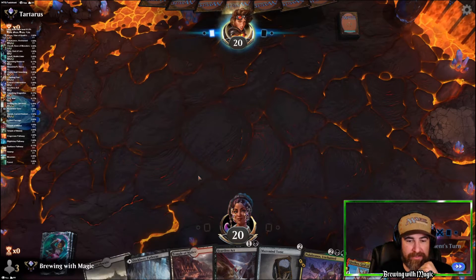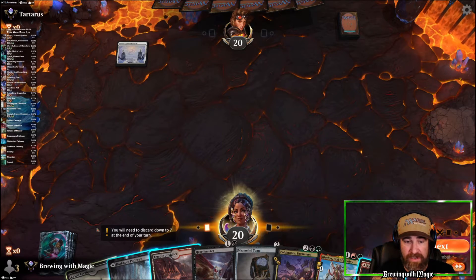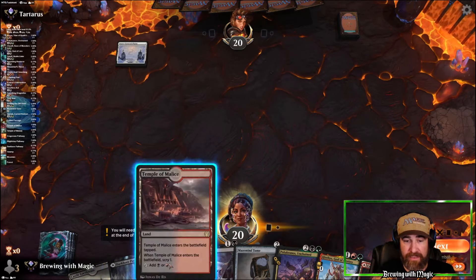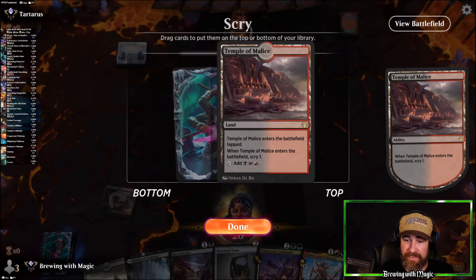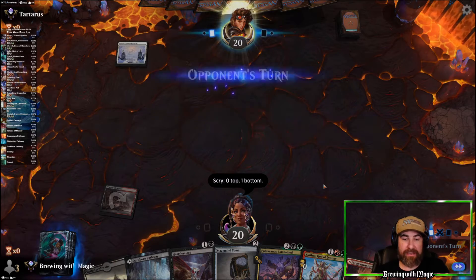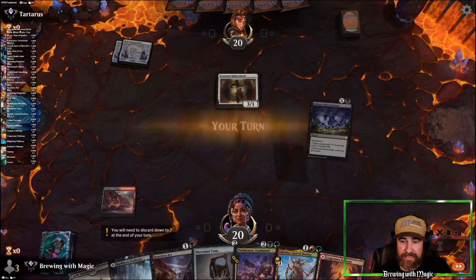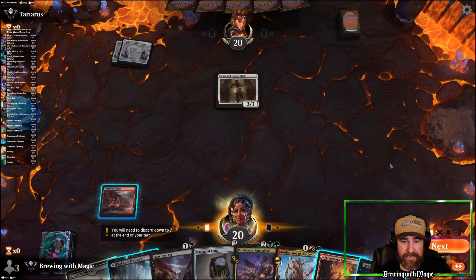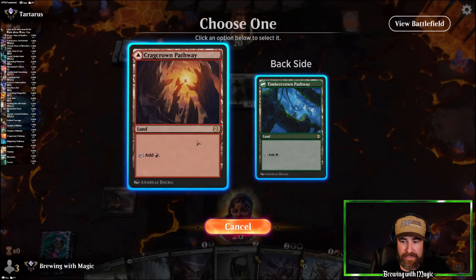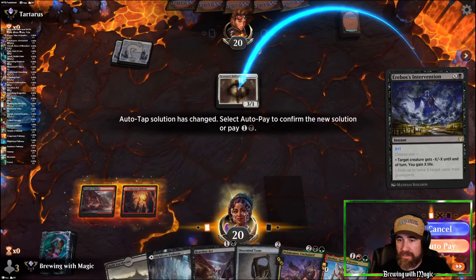We don't need the castle out immediately because we have black and two more lands follow, so we'll start with our temple. It's another temple — we have plenty of land and we'll draw more, so let's ship that. They throw another white. It's a Seasoned Hollow Blade. We just drew the answer to that. We need red, so we'll get this out on red and go ahead and kill that Seasoned Hollow Blade.